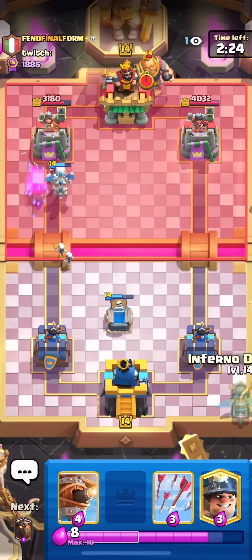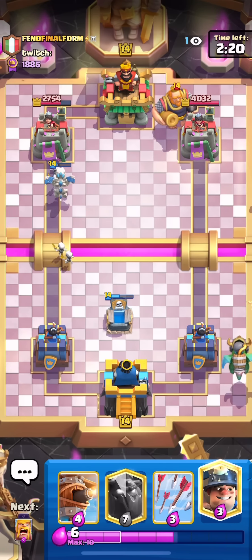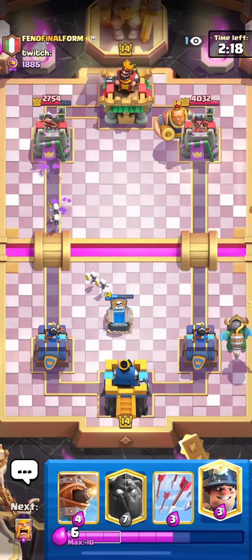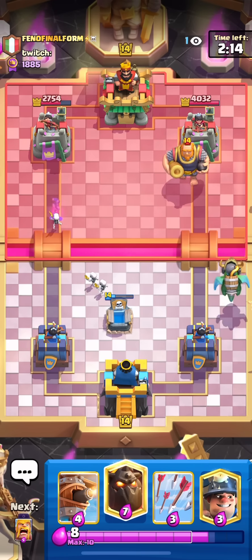You made your own deck, it doesn't do good against Lava, and that doesn't mean you get to complain about Lava being broken. Lava is good, but anyways — Fino Final Form is an RG Hog double minions sparky player.